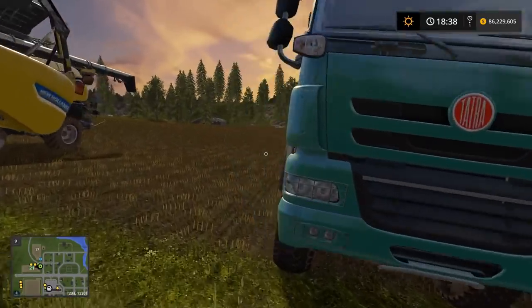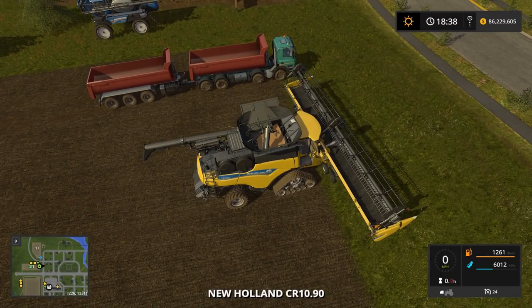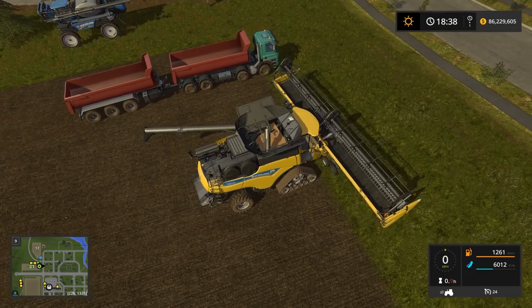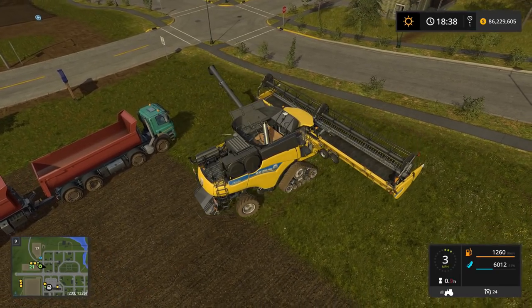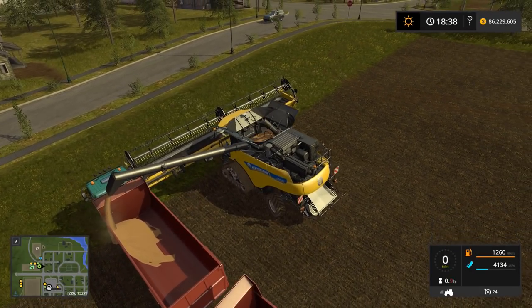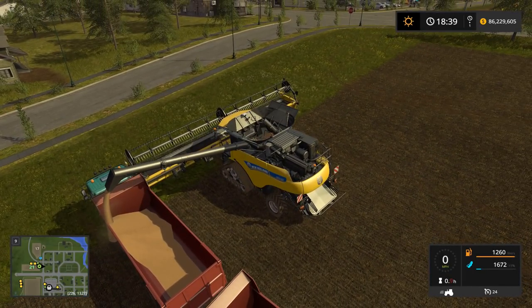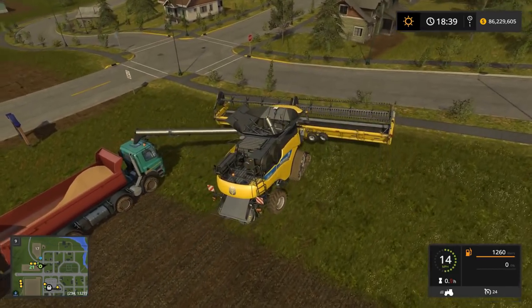We have our truck - got the Tetra with the IT Runner set up, which is a very useful mod. I'm going to unfold the pipe out and put the soybeans in the front bin, then put the wheat in the back bin. We should have enough space to do both crops. And I'll just fill it from here.